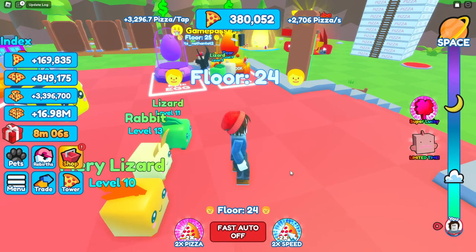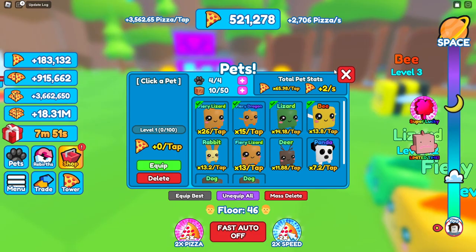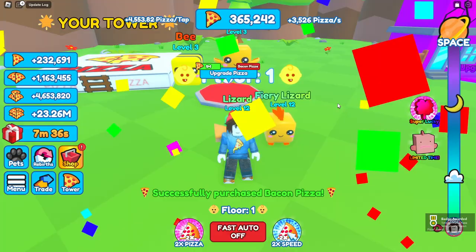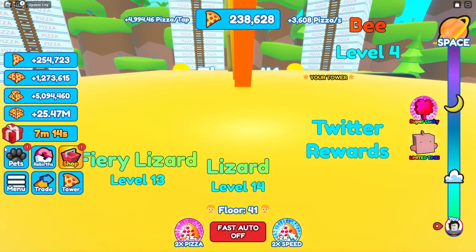We buy a couple of eggs and get a rare fiery dragon and a common fiery lizard. Equipping those, the fiery lizard is now 26 times per tap - we're up to 4,000 pizzas a tap and 2,000 pizzas a second. We upgrade the pizza at 18 times per tap, then spend a million on another pet and get a common candy cat doing 23 times, which is better than the pets we just got.